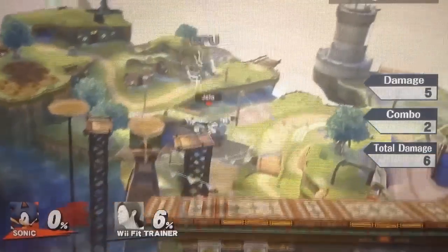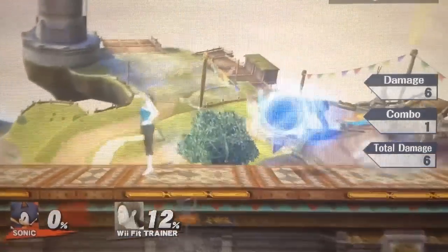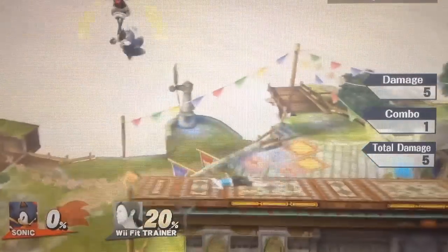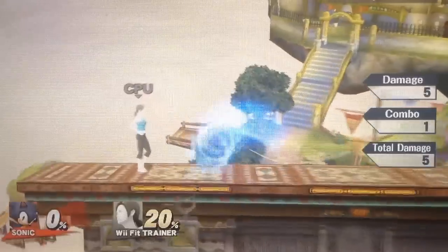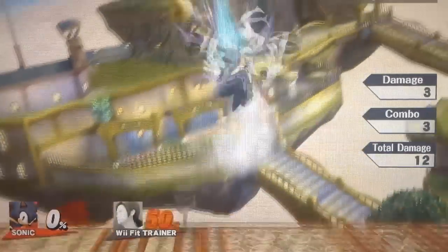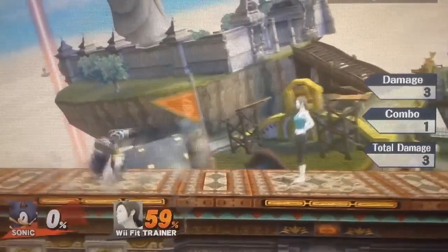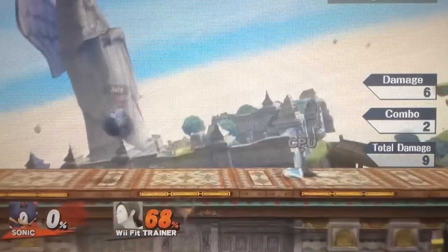Sonic's up air is a very good juggling tool and a very good tool to do big damage to the opponent. You can actually short hop, fast fall, and up air on the ground to hit the opponent and then juggle them continuously. A really nice thing about this move is that it will kill off the top of the screen really early depending on what stage you're on. If you're on a stage with a low ceiling, it'll kill really fast; if you're on a stage with a high ceiling, it'll kill pretty late. Definitely pick a stage with a low ceiling because with low screen boundaries you'll be able to kill off the top extremely early.